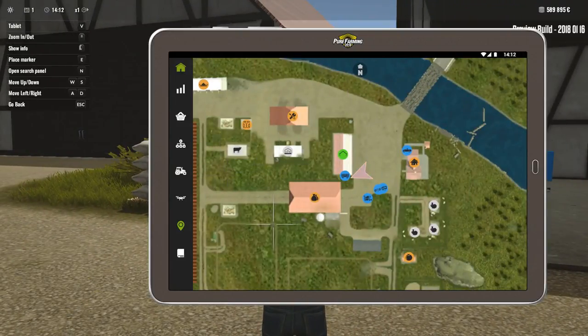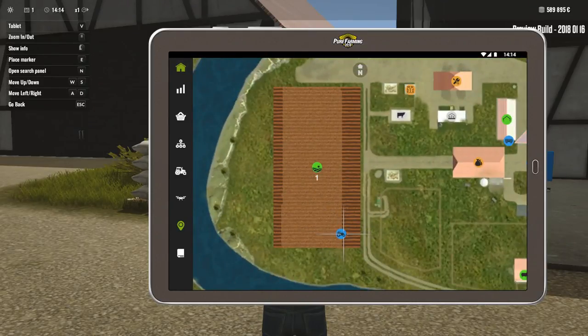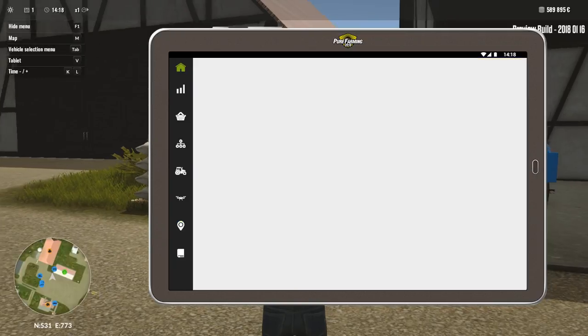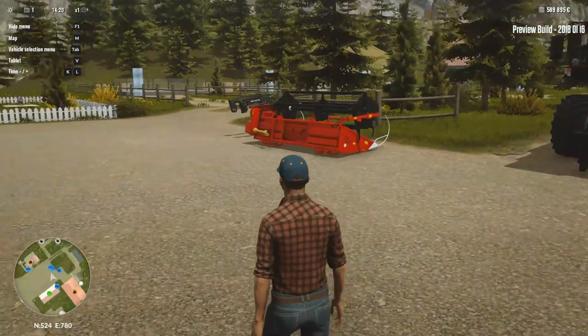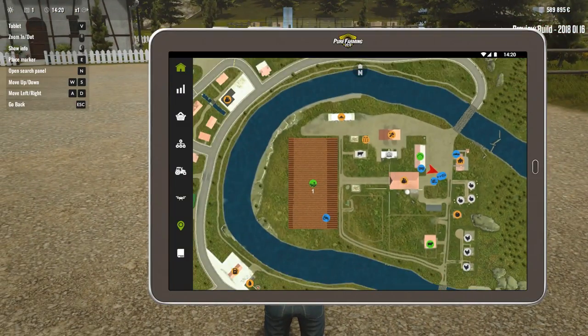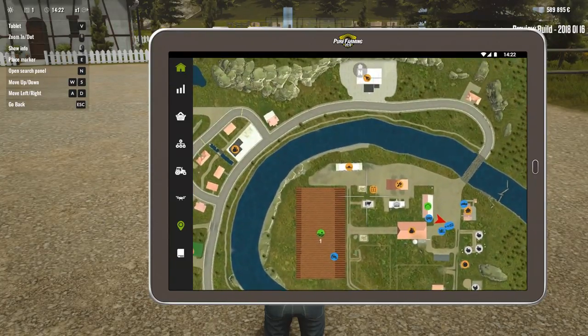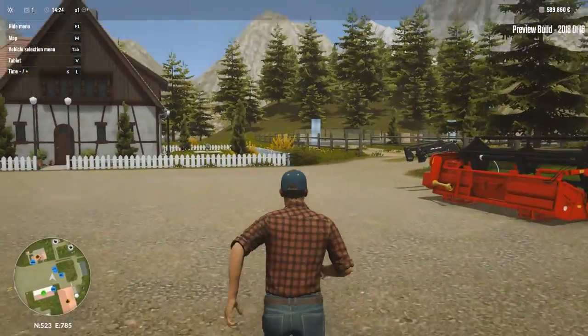Let's see what field that was - the field over here we're working on plowing at the moment. A Zetor Major 80 working on plowing with a four-bottom plow - that's kind of interesting watching him turn. I'm assuming this is just a preview map with just one field on the map here.